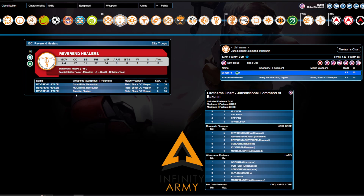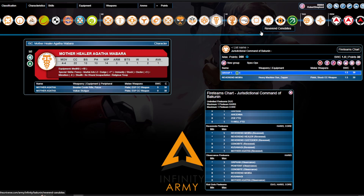Reverend Healers have also changed, but I'm not going to check my phone for this one because they're still bad. They went to actual Mimetism-6 rather than Mimetism-3. It doesn't really matter — these things are within spitting distance of Mother Ibarra, and you will therefore take Mother Ibarra. They've got CC-22 but no Martial Arts, and Shock CCWs now. The best one is probably the multi-rifle for gunfighting, but no — just use Mother Ibarra. She's incredibly better.